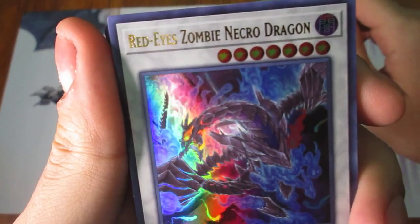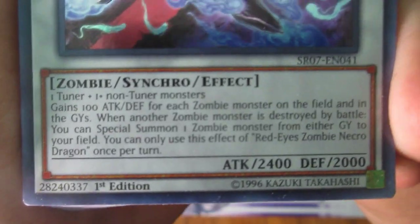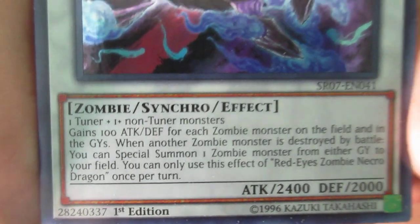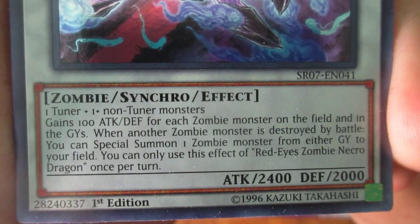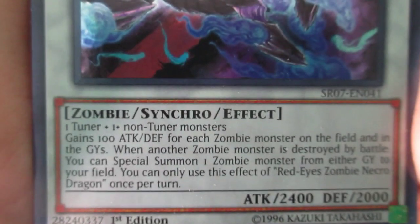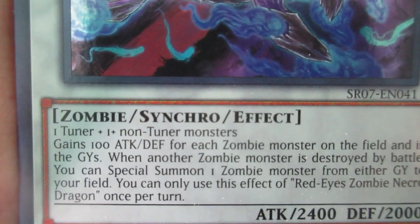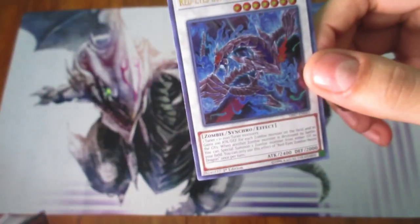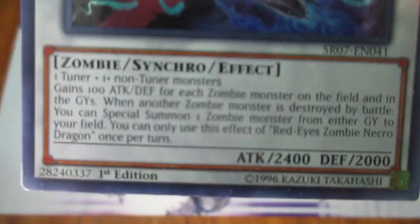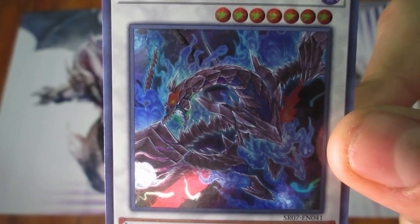So the very first card is Red-Eye Zombie Necro Dragon — it's actually a Level 7 Synchro. One Tuner plus one or more non-Tuner monsters, so it's generic. It gains 100 ATK and DEF for each Zombie monster on the field and in the graveyards, which means by itself it's a 2,500 attacker since it counts itself. When another Zombie monster is destroyed by battle, you can Special Summon one Zombie monster from either graveyard. That trigger condition — destroyed by battle — is actually quite slow for a 2018 card.